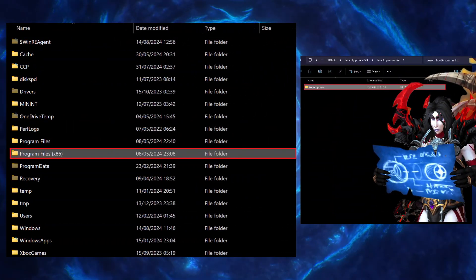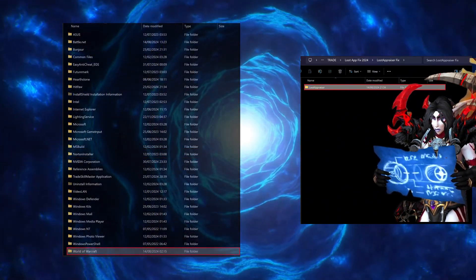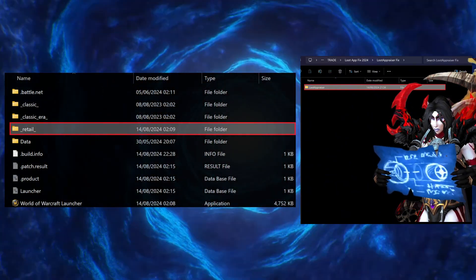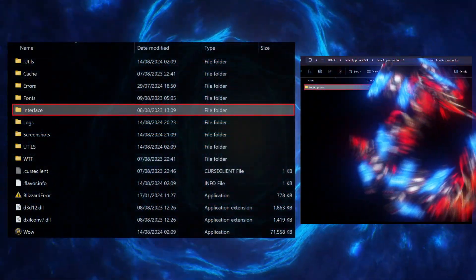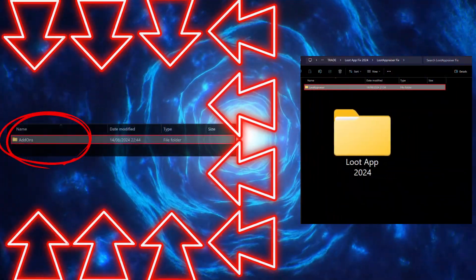Now open your World of Warcraft folder and navigate to your interface folder, where you will find all the add-ons you use in-game and their corresponding files. Now just simply drag and drop the new and fixed version of the Loot Appraiser file into your interface folder, which will simply overwrite the broken Loot Appraiser files.